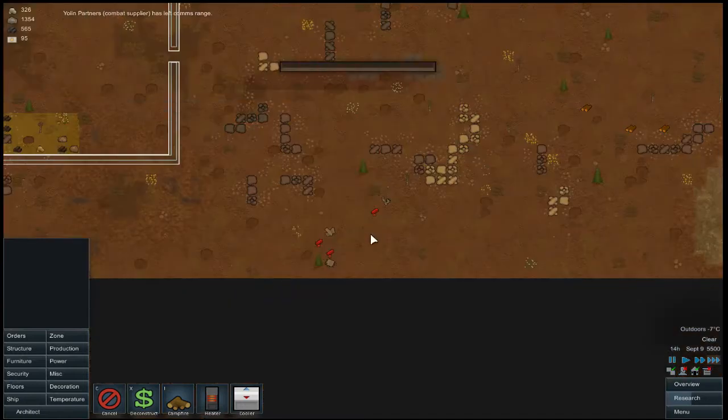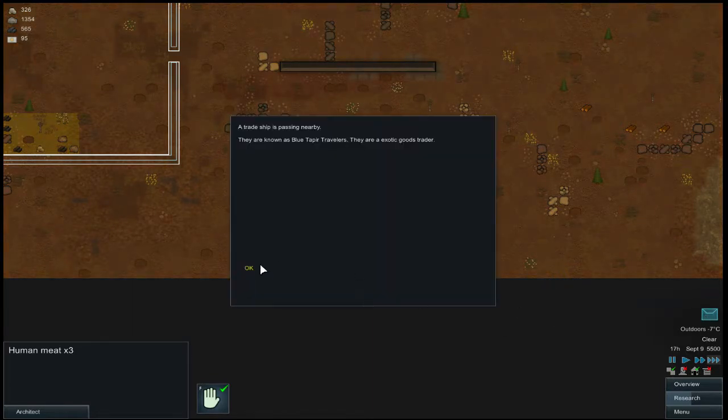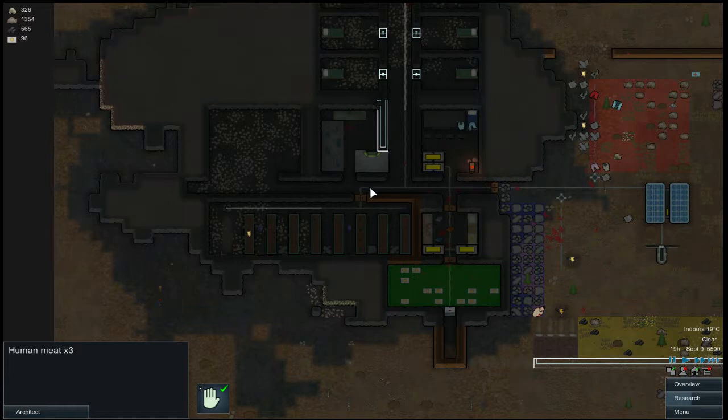Cargo pods — what have we got? More human meat. How do we feel about that? Is that okay? That's a little disturbing. What ship dropped human meat? Who's flying over this planet?